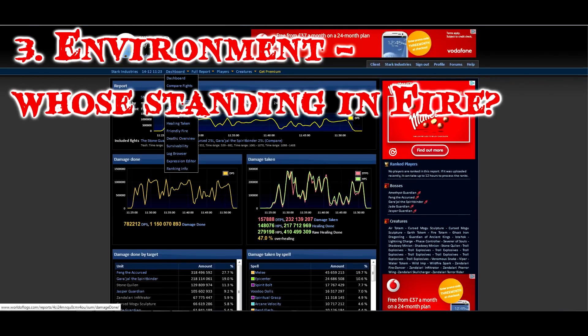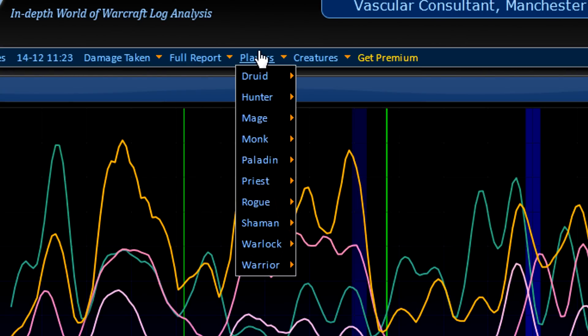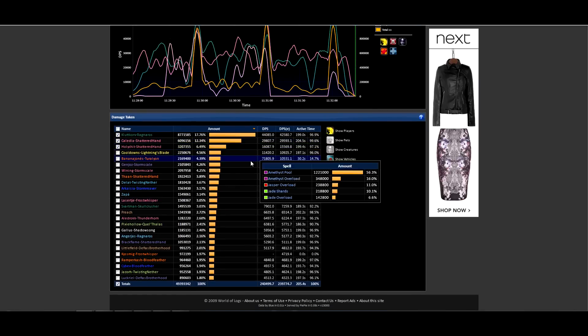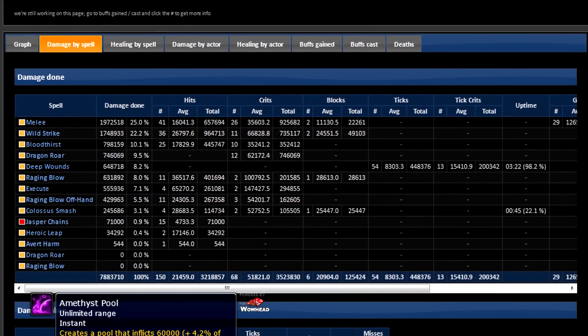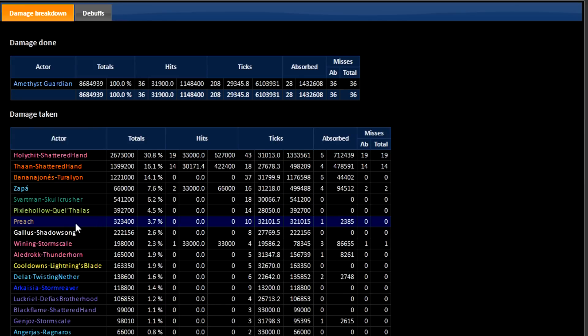The next point is people taking absurd amounts of damage for no reason — very difficult for a raid to carry a player like that. Go to damage taken and pick the Stone Guard fight, which has the amethyst pools. The amethyst pools are dangerous but can be avoided. I tried to take a couple of ticks to demonstrate. Click on a player, then look at damage by spell — there's amethyst pool listed as avoidable damage. Select amethyst pool to see who took the most damage from it. I took 323,000 damage from 10 ticks, but we can already see lots of people took more than me — a Hunter, a Monk, and Zapper all taking considerably more.